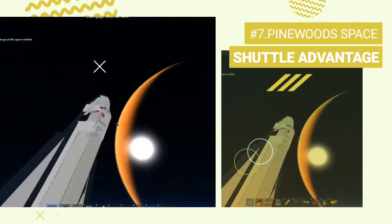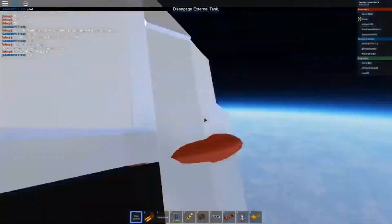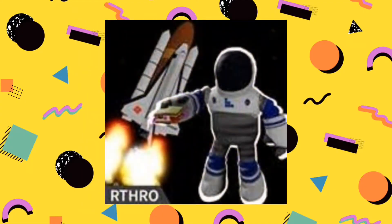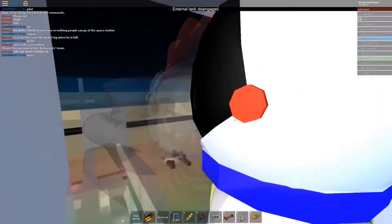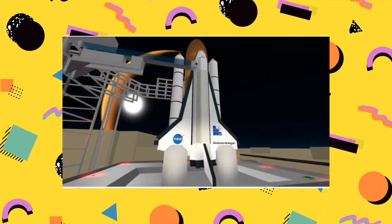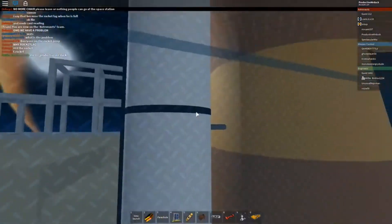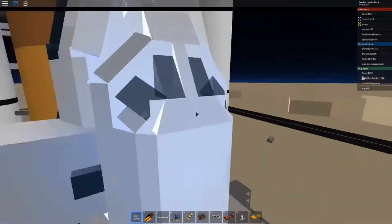Number 7: Pinewood Space Shuttle Advantage. This is a game where you launch and ride a space shuttle into space. Complete your satellite deployment mission into orbit and return to Earth with your team, or reach the space station. Travel to distant planets, the moon, and other extra planets. There are various vehicles and multiple roles to choose from, including astronaut, engineer, mission control, resident, and more.